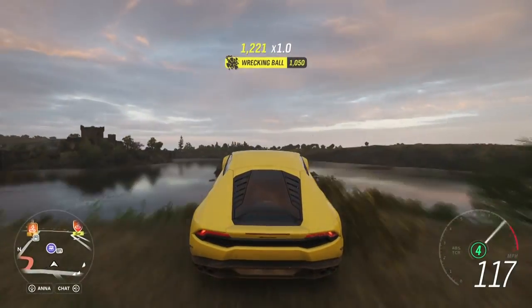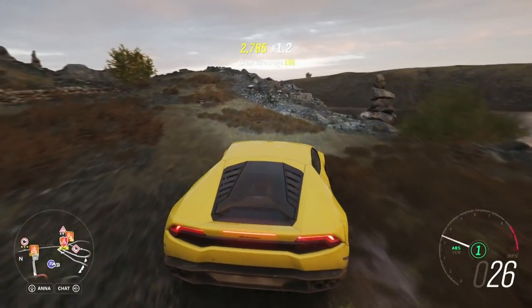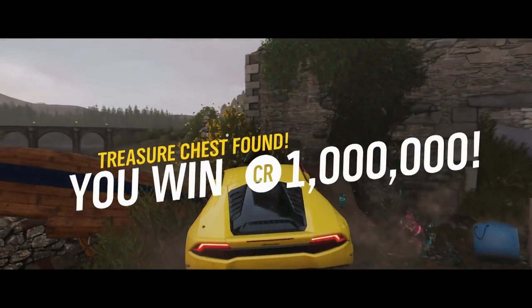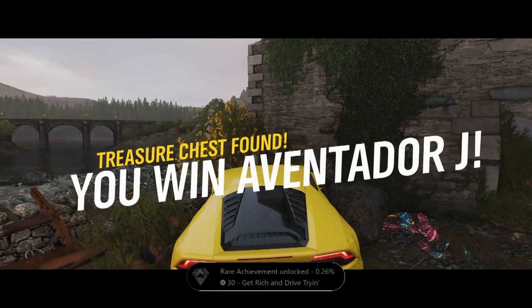The runway is smooth enough that you shouldn't encounter anything that can misalign your jump. There's no shame in using the rewind function if you don't think you'll land on the island. You're also given the sweet 2012 Lamborghini Aventador J on top of the usual 1 million.